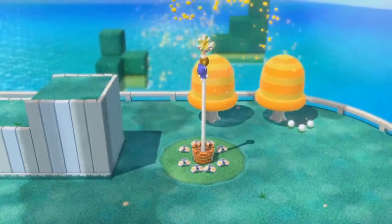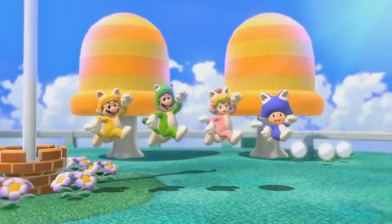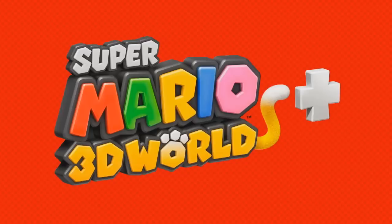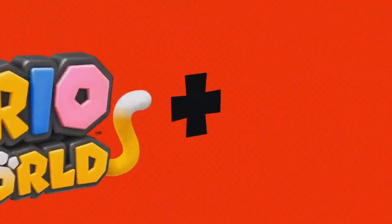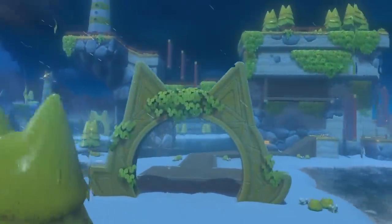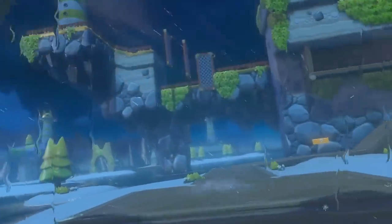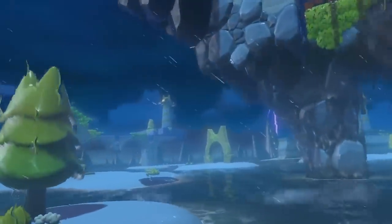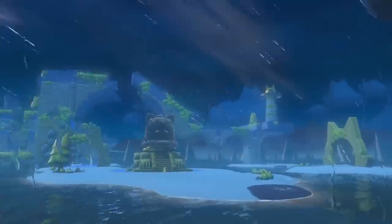Super Mario 3D World is coming to the Nintendo Switch, but it's not coming alone — at the end of the logo they've added a plus sign, and a Bowser's Fury logo, which we'll see in a few moments as it flies through this strange new world. We're back here to do a real-time analysis on everything we can see in this trailer, and I'm joined by my good friend Triss from Source Gaming.